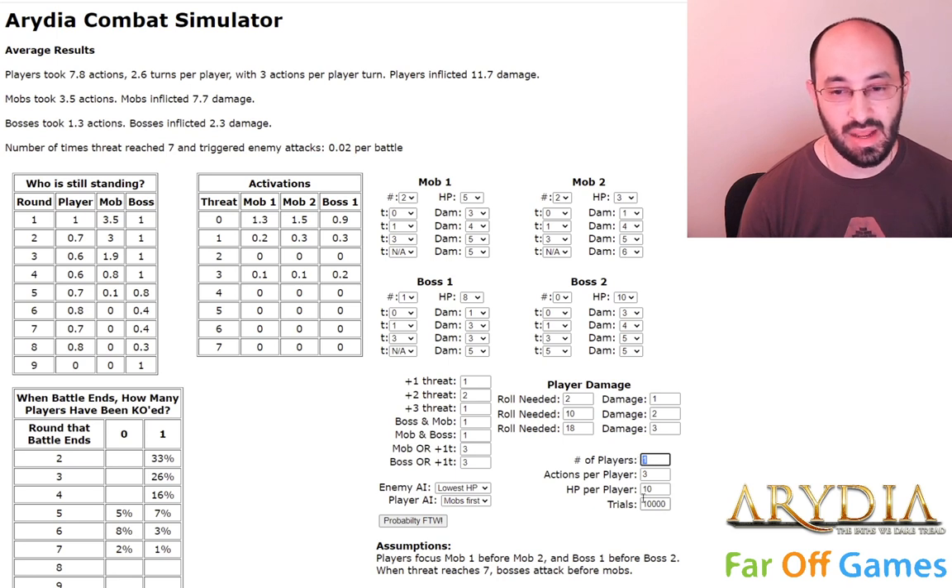This is the number of players in the combat — right now set up for one player — and how many actions per player there are, and how many hit points the player has. This doesn't include armor, but we can fake it a little bit by thinking: they have this much armor, so that probably equates to some number of extra hit points. So I'm going to put them at 10 hit points.